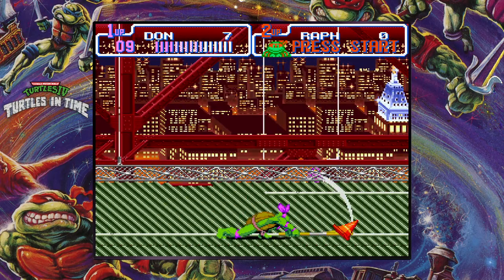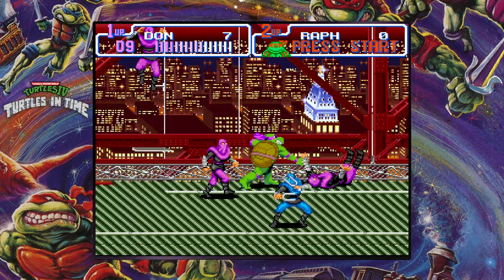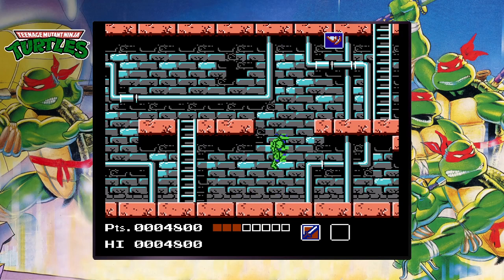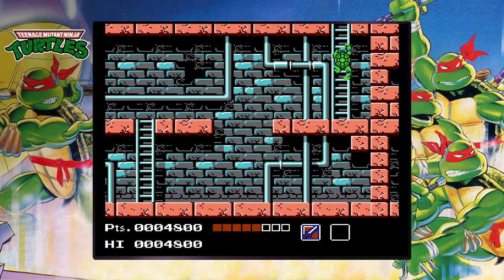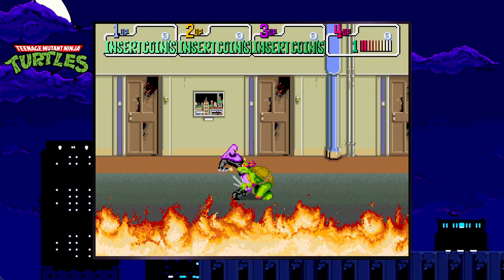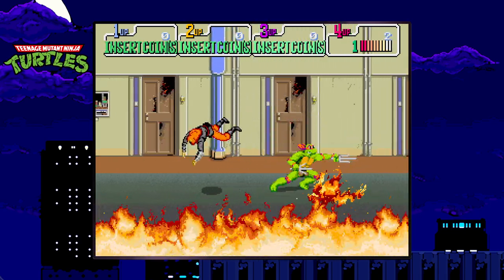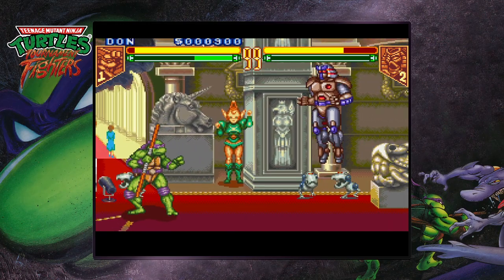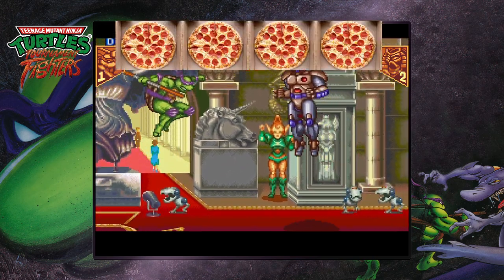With a score of four to three with two ties, Turtles in Time is the better game and gets five pizzas out of five. Hyperstone Heist gets four and a half pizzas out of five. But what about Cowabunga Collection as a whole? Considering the surge of collection games as of late, it wasn't a surprise this would be made, but with a whole lot of options to tinker with, this is worth playing. The rewind feature is a bit of a double-edged sword — some like it, some hate it. To conclude this pantology, Cowabunga Collection gets four pizzas out of five. And that concludes the Cowabunga Collection. Thanks for watching.